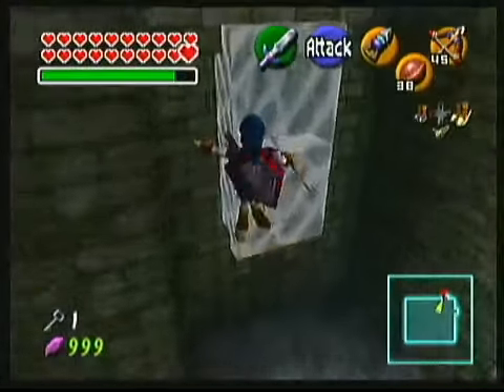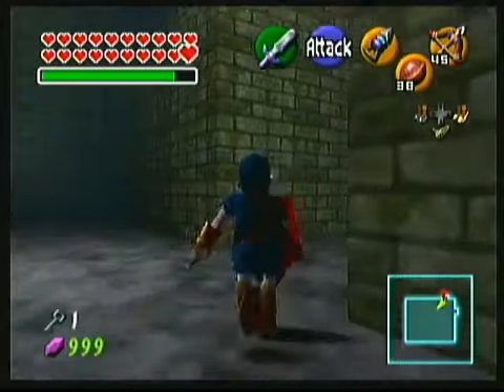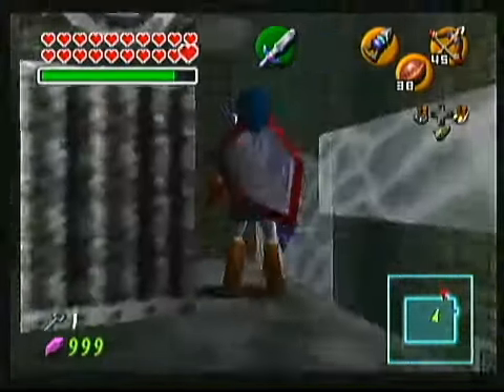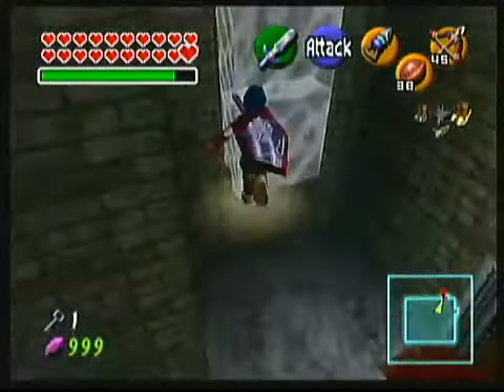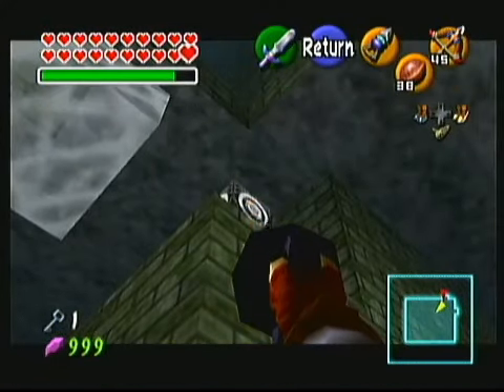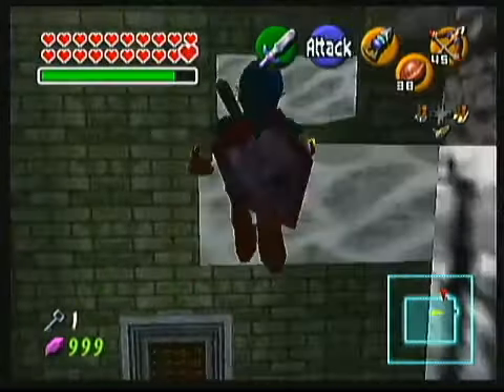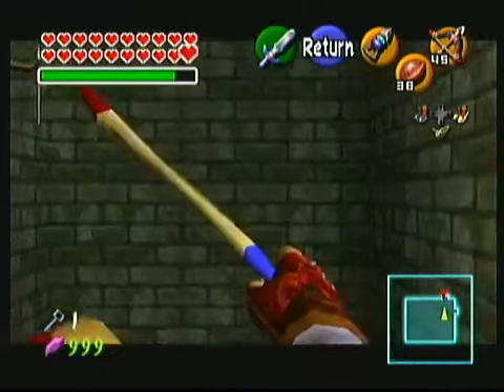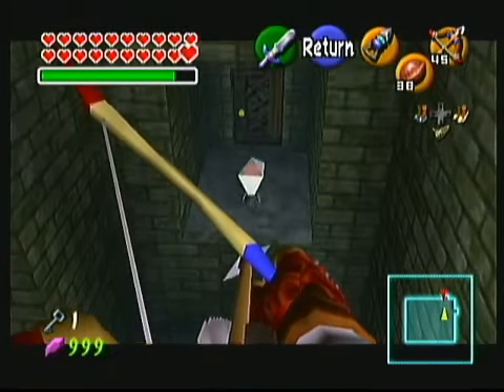If you have the hover boots, you can use those to get in front of the switch and jump slash into it. Also if you have any means of hitting that switch at the top, you can use the glass blocks that spawn to jump in front of the switch from there. The timing for the jump slash is a bit later than you might expect — too early and you'll recoil off instead of hitting the switch.